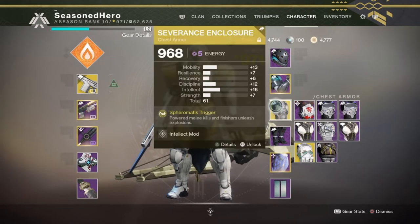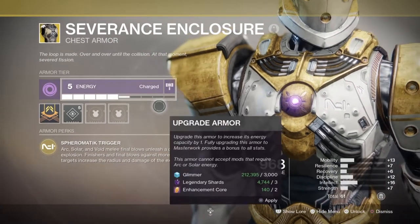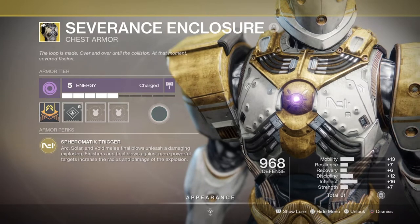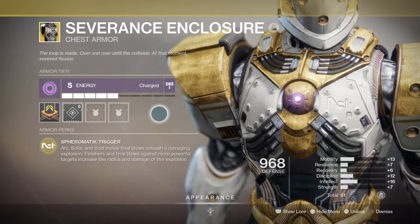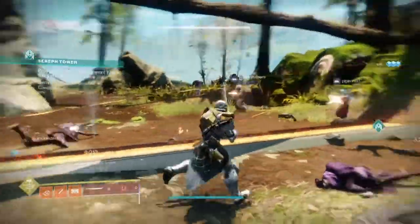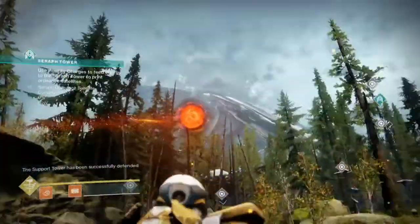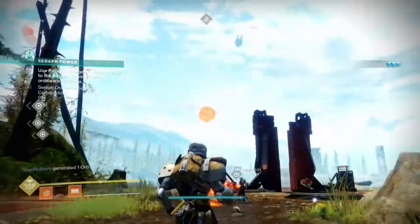For armor, you will need the Severance Enclosure chest piece, which should be simple to get at this point, or you can try your luck with Xur. This exotic used to require finishing opponents to trigger the AoE blast, where the bigger and stronger the enemy, the more damage and larger the AoE — lackluster, since you had to deliberately lower enemy health just to finish them. With the recent update, as long as you get a Powered Melee hit you can trigger it all the time, so much more viable all round.